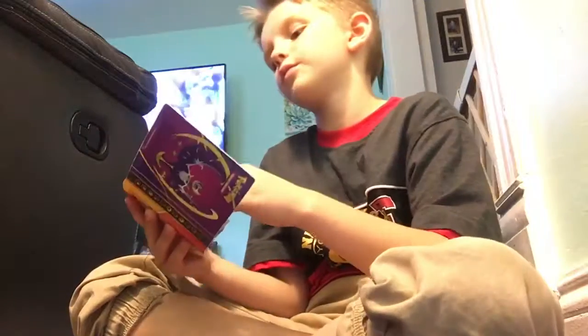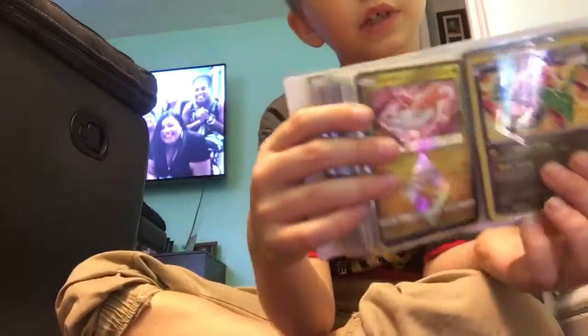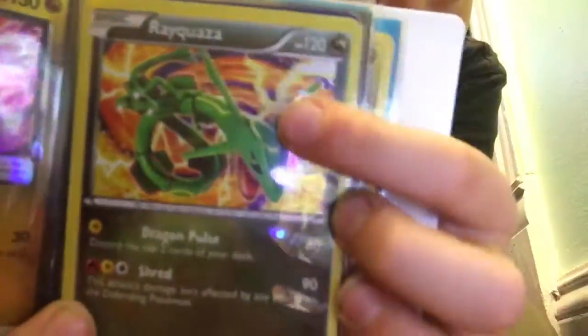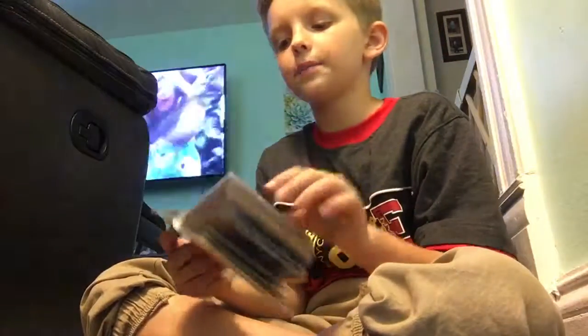And then this is where it ends. It ends with a Latios Prism. Then holo cards start. I got a Quasar — you can't really see it, I don't know what it is. And then I got another one I don't like, but it's different. It's a Charizard. Charizard and a Raikou. And then I got another Raikou.